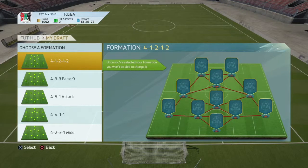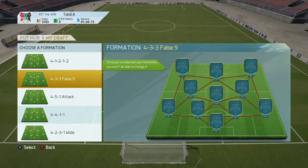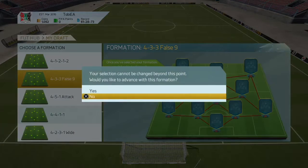Hey guys, welcome back to another video today in which I'm going to be doing a Fut Draft. As you can see we've got the formations here and I think we're going to be going with the 4-3-3 false 9 in order to maybe get some nice centre forwards slash strikers. Got a left wing and a right wing in there.